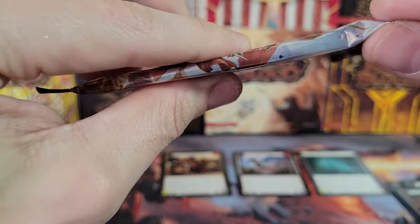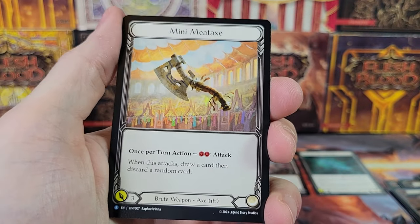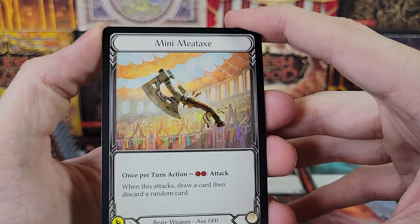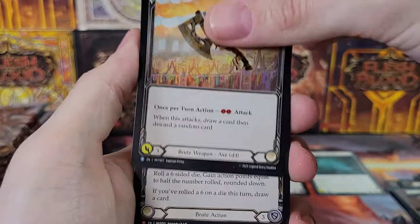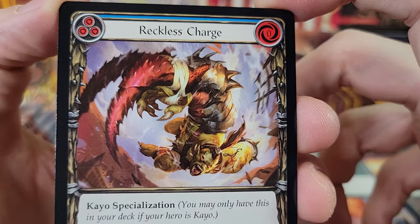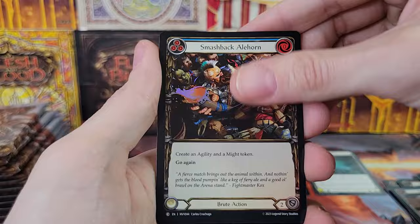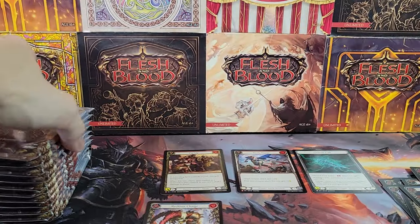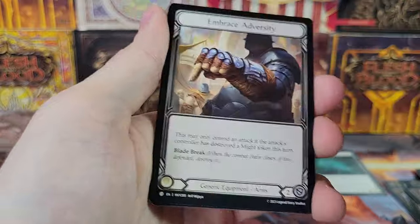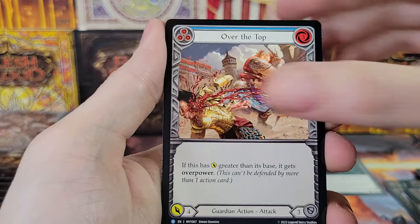Last pack for the first half of the box — this pack was kind of messed up. Mini Meat Cleave — first time pulling that rare, that's funny. Reckless Charge, and that's a Majestic, very cool — brute action. Foil common, Smashback Alehorn, double token. Second half of the box now, doing pretty good on time. Still have not gotten our good hit or a cold foil for the box. Also looking for a Marvel over the top.